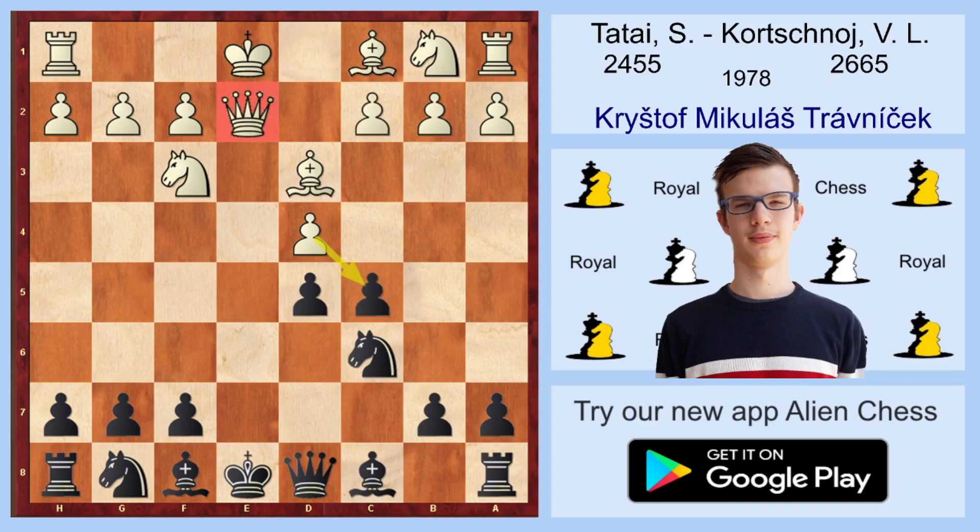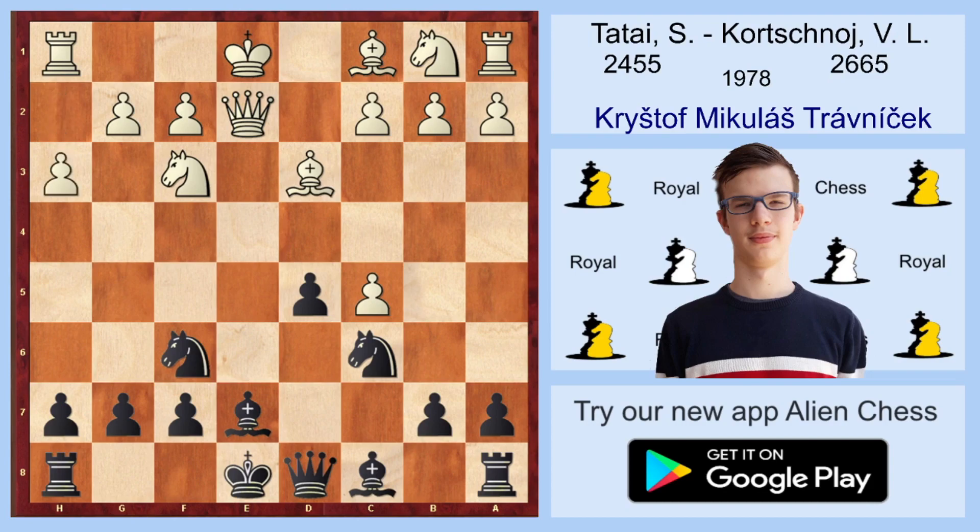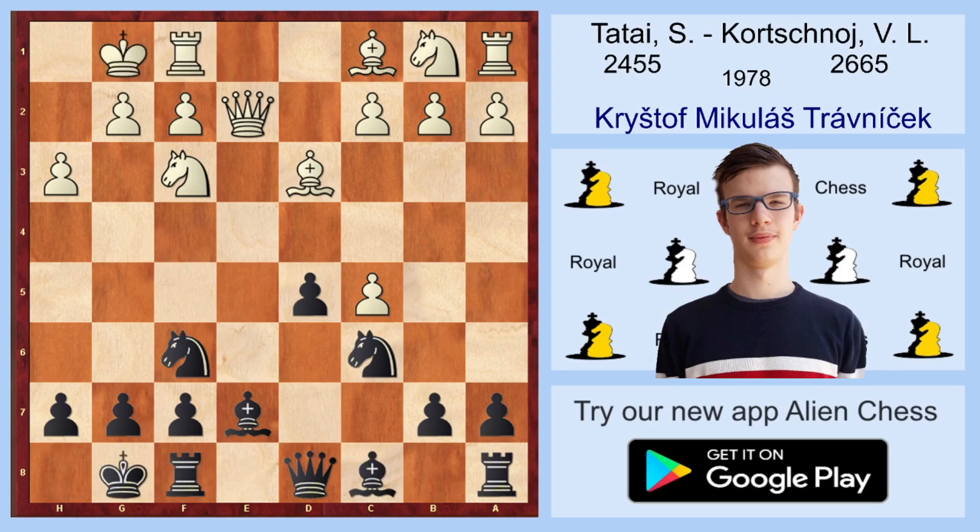The game continued Be7, dxc5, Nf6, and now h3. This is clearly an inaccuracy. It's obvious that White prevents Black from playing Bg4 with an unpleasant pin, but he's neglecting his development. Black castled, White also castled, and now Bxc5 happened. We can see that Black already has a really good position. Now White played c3 — this may seem logical, but again, White doesn't develop any piece and now his position is already extremely bad.